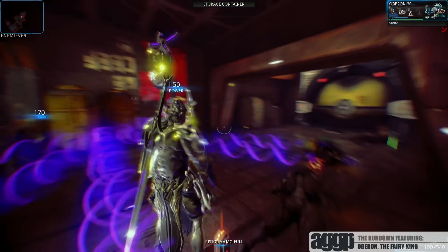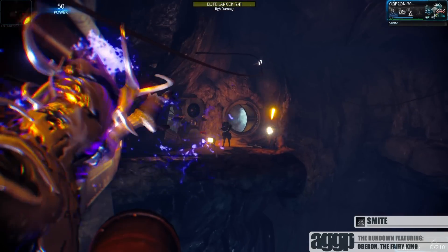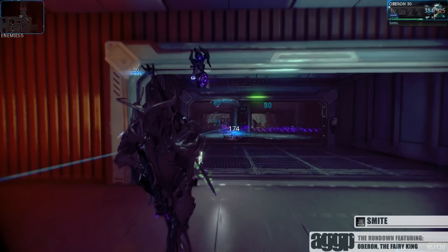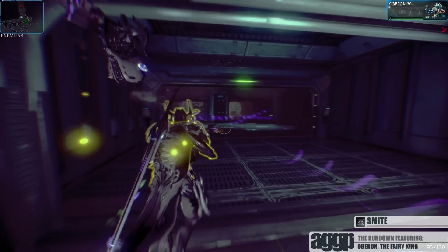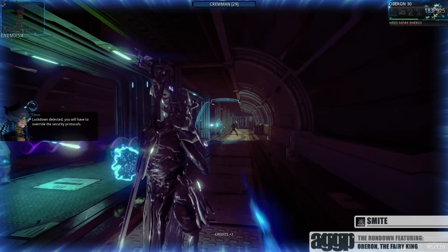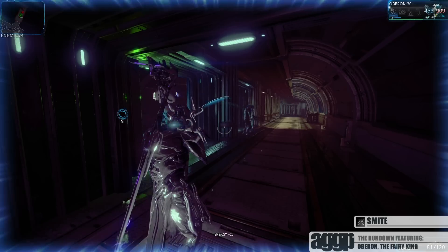Now let's take a look at his abilities. His first ability, Smite, deals damage to a target who promptly explodes with holiday cheer and shoots out spiraling ribbons that fling themselves out in the general direction of other enemies. To be honest, the energy ribbons aren't the best at hitting additional targets — they act like very slow-moving glaives.